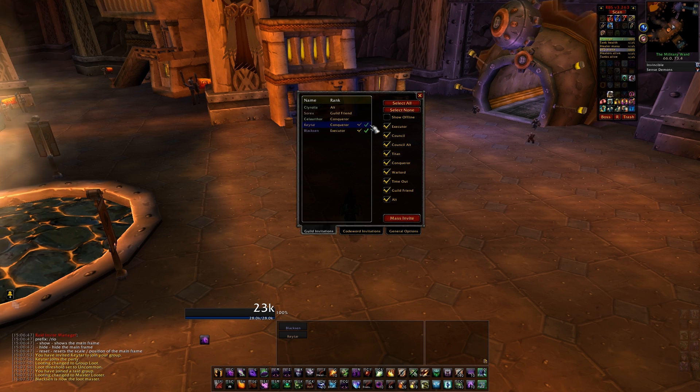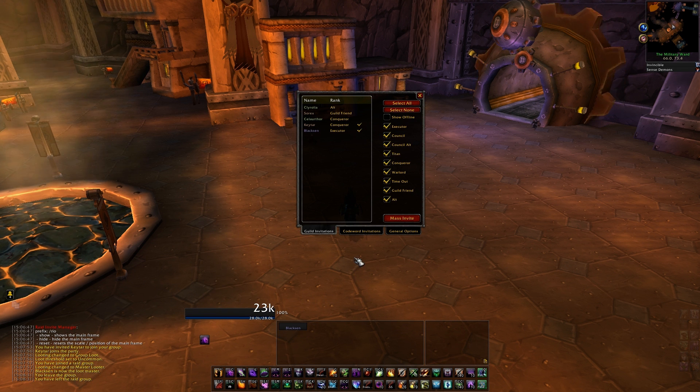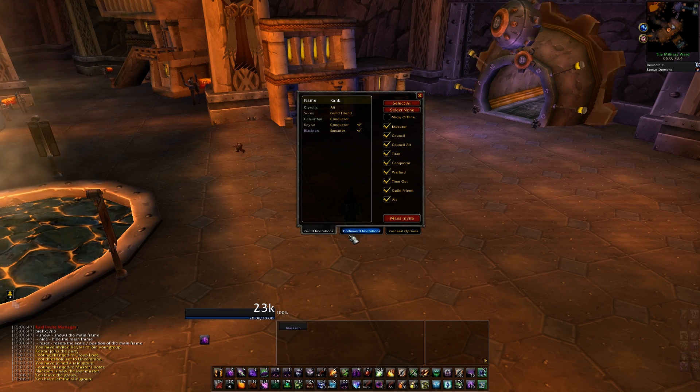The second icon, a yellow question mark, indicates that they have a pending invite but have not yet accepted or declined it. The third icon, a red X, indicates that they have declined the invite either automatically or manually and are thus not in the raid. I'll show you a much more practical setting towards the end of this video where you can see these icons in more action.